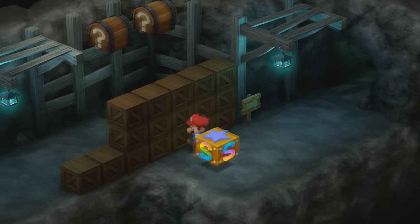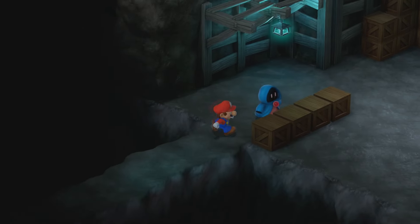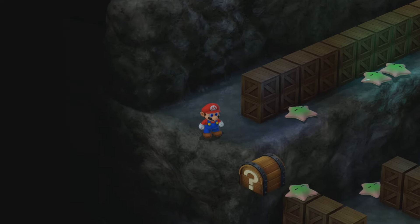Over here, you have a save point, I believe. You can see some treasures in the background, but we'll get them later. For now, we're going to continue to press on. In this room right here, be careful of these starfish, because these are actually enemies.